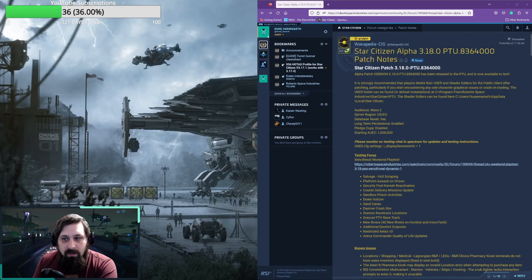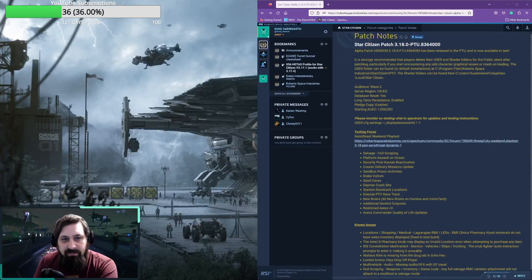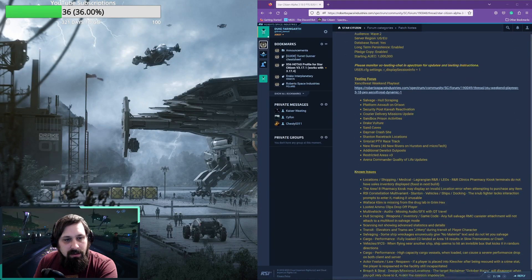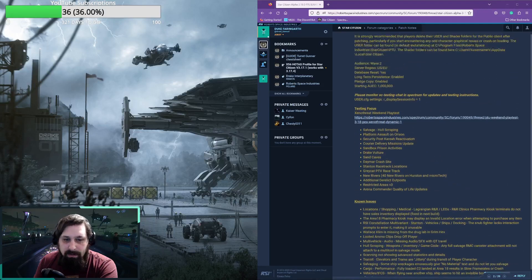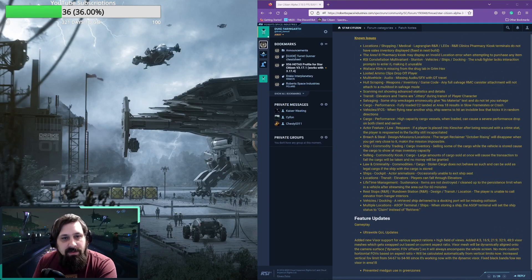The patch notes are for February 10th, 2023. We are still in wave two — they have not opened up to Open PTU just yet, but there's still always tomorrow. Let's take a look at the known issues. For the R&R clinic pharmacy kiosk terminals, sales inventory is not displayed — already planned to be fixed in the next build.